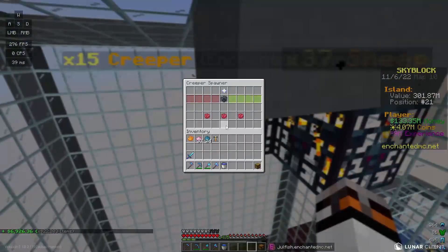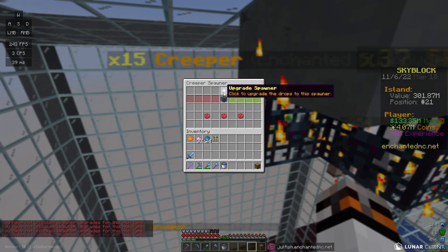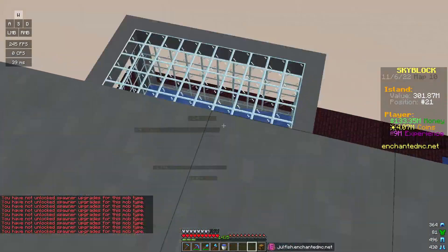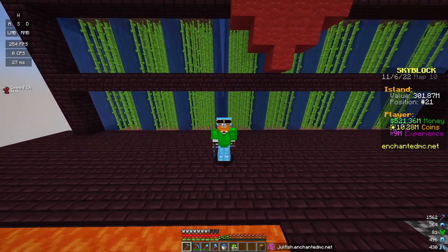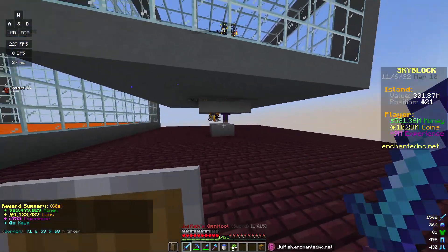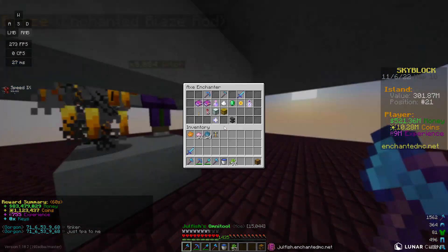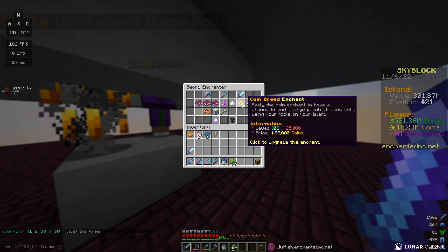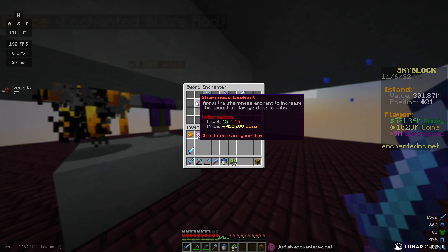You have not unlocked the spawner upgrades for this mob type — we need to grind more mob coin stuff. For today's video I went ahead and grinded 10 million more coins using the hoe omni tool. Now we're going to switch back to the sword omni tool. I'm not sure what to get — it's not giving me the sword option. I want to try out some other stuff like the key finder enchant but I'm not even sure that would do much.